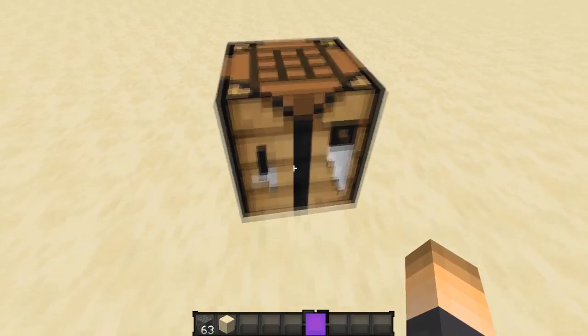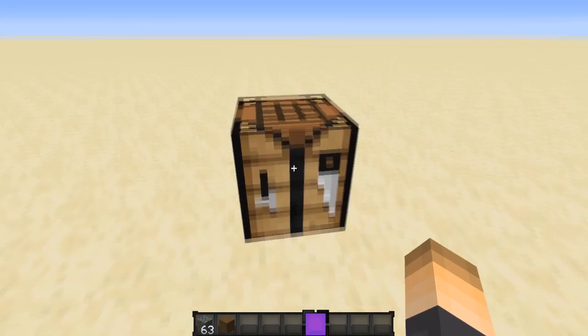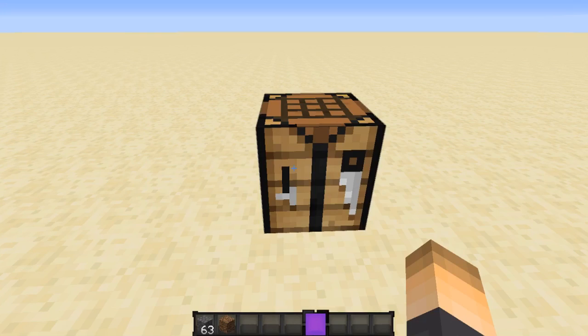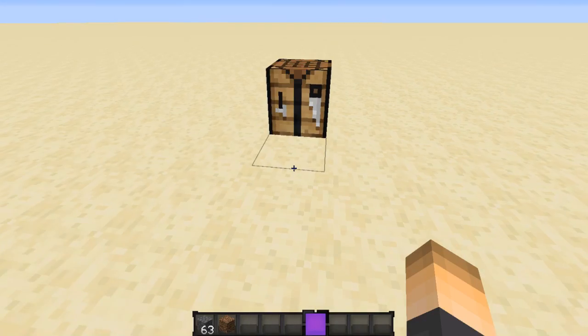The next one is sand that turns into dirt. Then we have dirt that turns into gravel, gravel that turns into coarse dirt, and coarse dirt that turns into cobblestone. You can see the little cycle that goes through all of these, and it makes these boring blocks actually become useful in a sense.